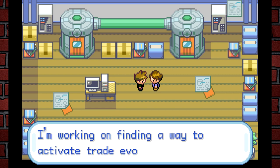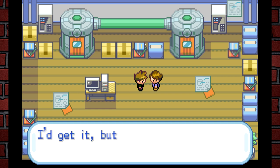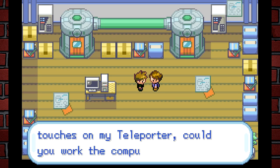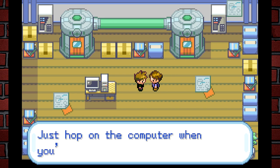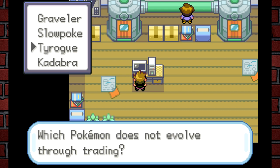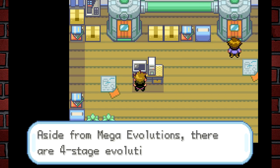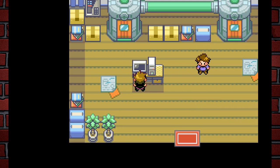Bill says: "You see the teleporter I've set up? It can simulate a trade except with only one person — I'm working on activating trade evolutions by yourself. Could you work on the computer for me and answer some basic questions to calibrate it?" So on the computer there's a quiz — I think it's 1.5... "Which Pokémon does not evolve through trading?" I get the answers right — these are pretty basic if you know the series.